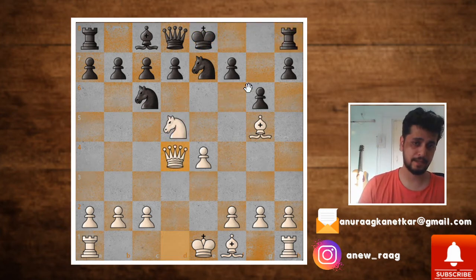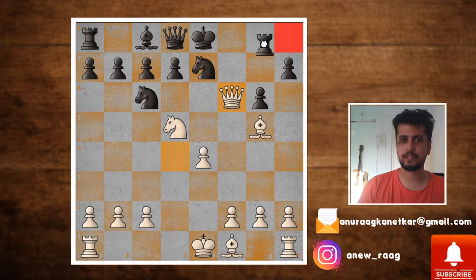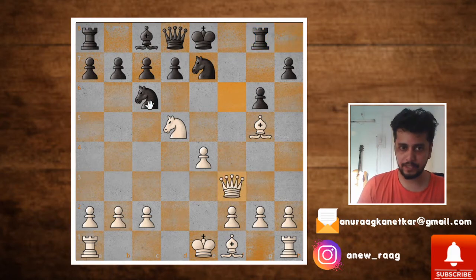What can black do in this position? The only move actually is f6, but after f6, you just capture on f6. Now the rook is under attack and black has two moves — he can either move the rook to g8 or f8. Let's see what happens if he comes to g8. You just move the queen back to f3, and you tempt this black knight to jump to d4, which usually he will.